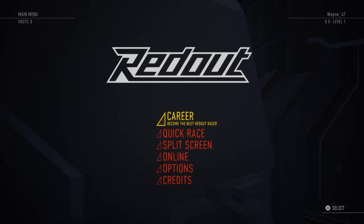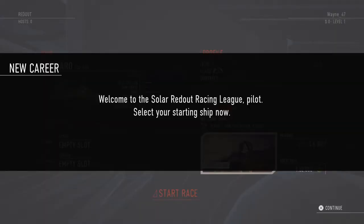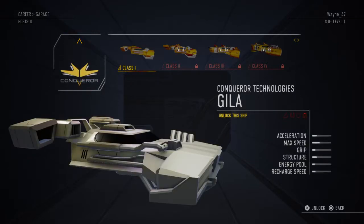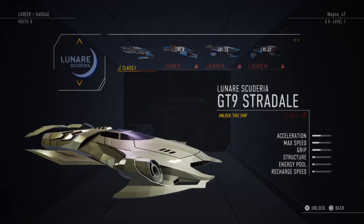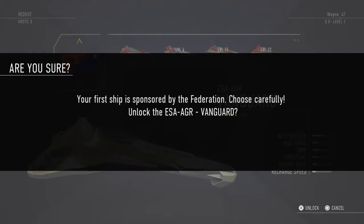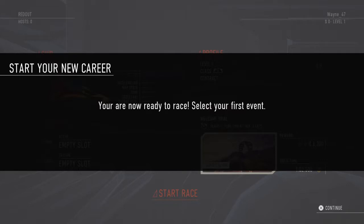Let's go back to main menu. 'Become the best Redout racer' — I severely doubt that in my case. Congratulations on entering the solar Redout racing league, rookie. Your first ship will be sponsored; you may purchase others by winning races. Each team has its own strengths and weak spots, so choose carefully. Select your starting ship now. Acceleration, max speed, grip, structure. I'm going to go with the Vanguard — the Vanguard is an amazing all-rounder, featuring good handling. You will gain experience, fame, and money for each race completed.